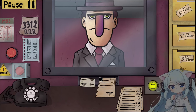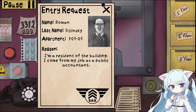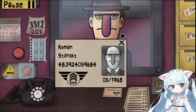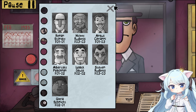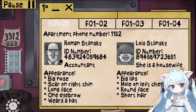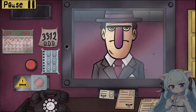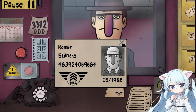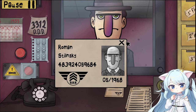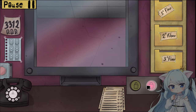Good afternoon! Hello! Man, you look like you've been sitting through some stuff. Denski, zero-one. We're going to check you out. Are you on today's list? Yes, you are. Big nose, scar on right chin, long face, one eyebrow. Alright! Let me just check to make sure your ID is right: 483-924-059684. Okay, good! Everything's good!